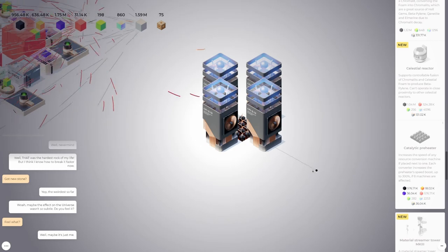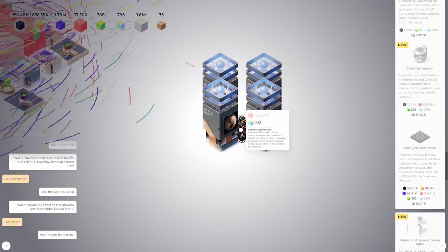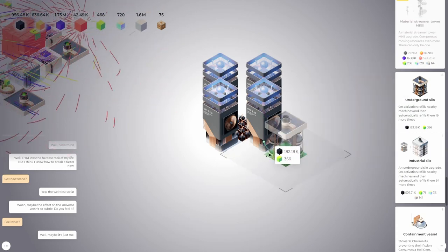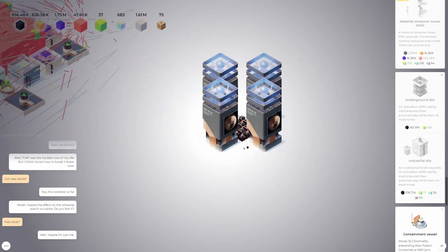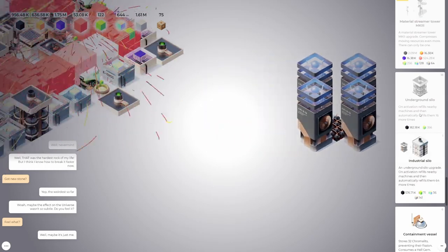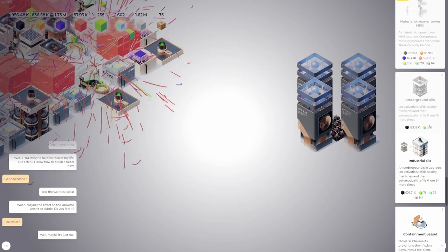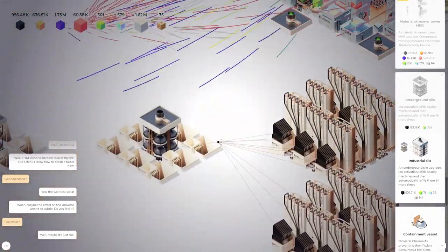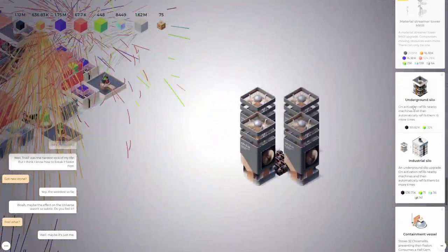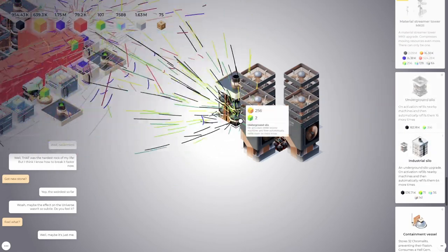We need resources — another 65k beta pylene to fund this. Let's put a silo here. Oh no, we lost it. We need 356 for a silo — these silos are expensive. We can come over here and recycle these silos. Just put it right there. Irradiators are quite expensive. Maybe we can move these around — we gotta be quick about it before we lose the resources.